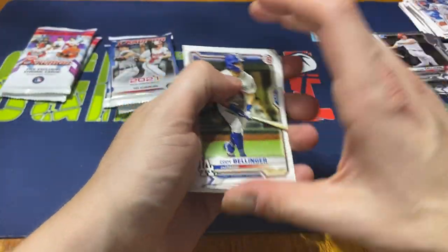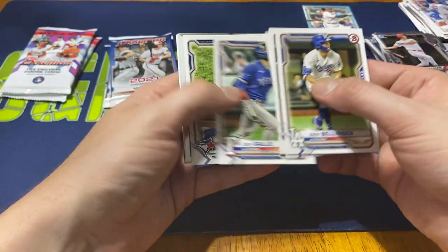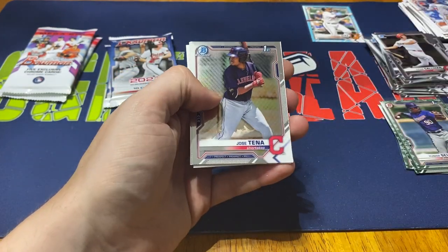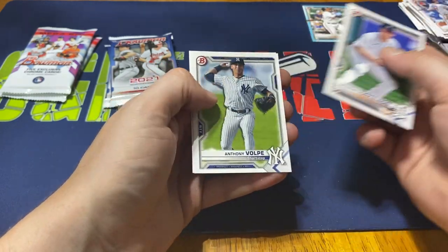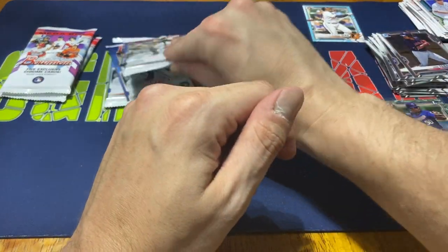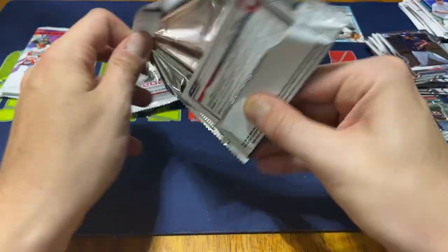Nice to be able to pull at least a Blaze or a Martin. Bellinger starts off, Donaldson, Nola, Gallo, and Guerrero Jr. who's having a tremendous season so far. Jose Tena chrome and Luis Garcia. We do get a Torkelson and Riley Green. Decent pack, decent players.